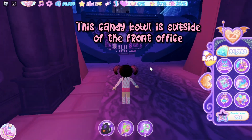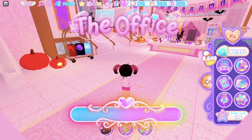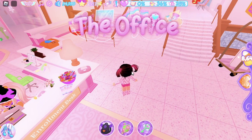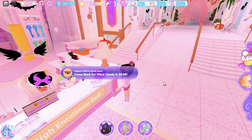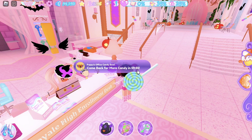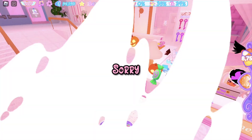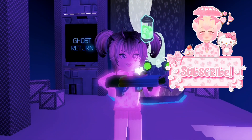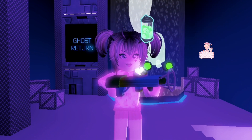After doing all of that, while in Wickery Cliffs, collect candy bowls around campus. There's also a candy bowl in the front office — they give you a lot of candies, maybe around a hundred. You'll have to wait every hour for them to refill. There are more candy bowls around campus but I won't be showing all of them today. I hope this video helped you — please subscribe, like, and comment for more videos. Bye sugars!